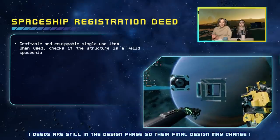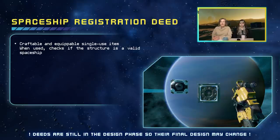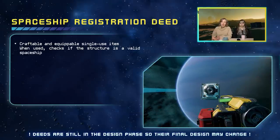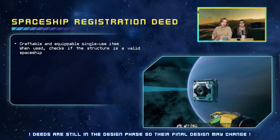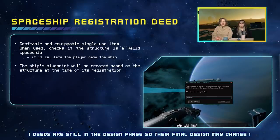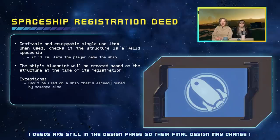To use it, you equip the deed and point it at the structure you wish to register. It will check if the structure is a valid spaceship — it has to have a valid frame with a thruster attached, and the objects in the structure have to be within the building budget. If everything's okay, it will let you name the ship. The ship's blueprint will be created based on the structure at the time of its registration, so changes made afterwards will not be counted.